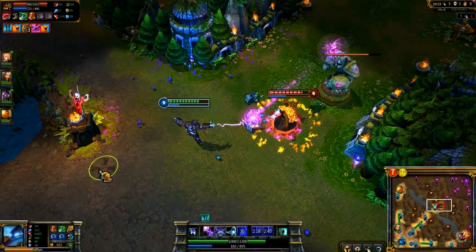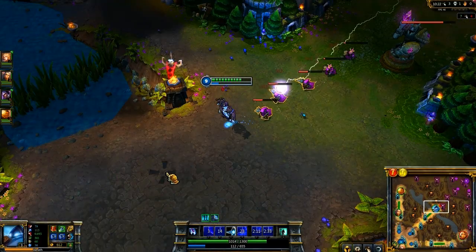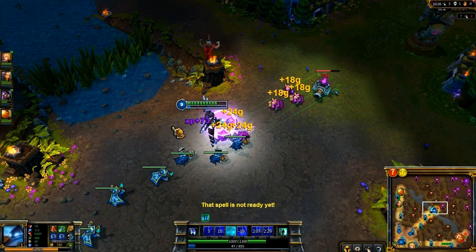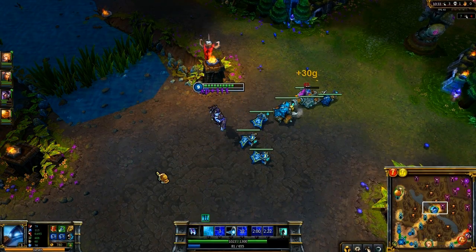At level 9, and with a moderate amount of AP, Xerath is an extremely good farmer. Once an enemy minion wave is coming, use Locus of Power with Arcanopulse, then move back and launch another Arcanopulse. In the interest of saving mana, you should last hit the cannon minion with your basic attack, but immediately taking the other six minions is extremely powerful.